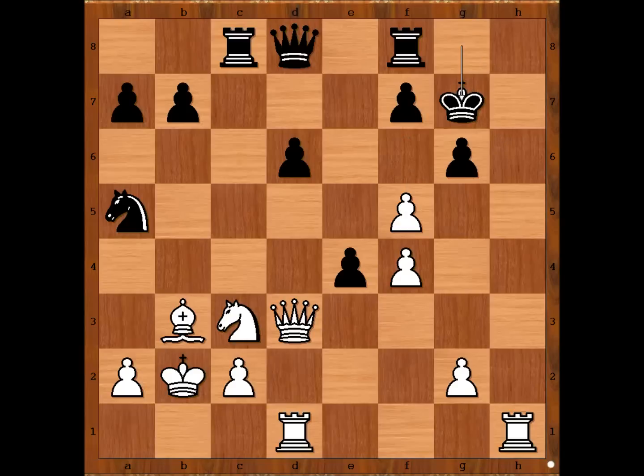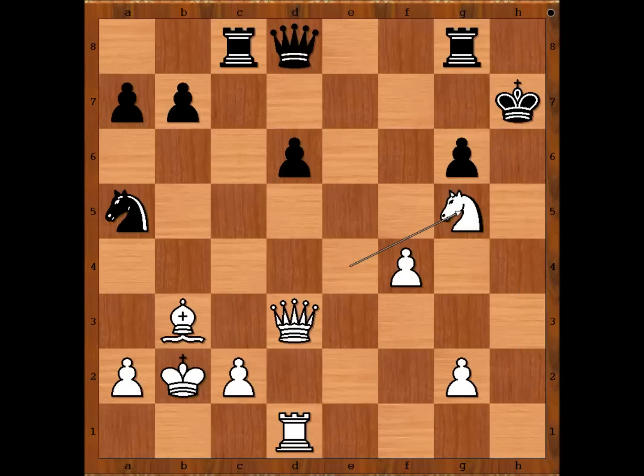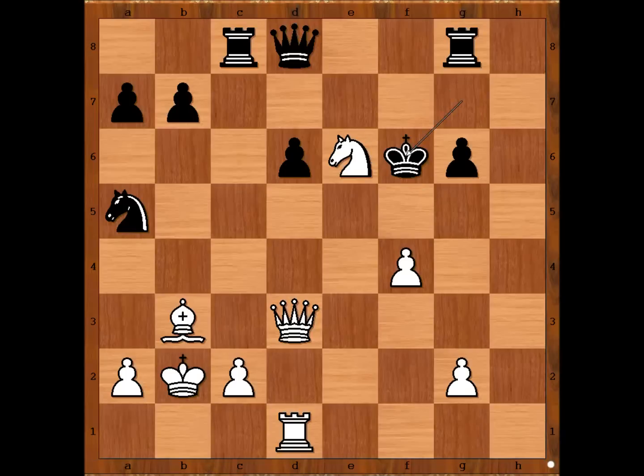So we have king takes on g7. White to move. White played the move and black resigned. The move is knight to e4. Black resigned. One line goes like this — rook to g8, making room for the king to escape, then f takes on g6, f takes on g6, and now the brilliant move rook to h7 check, king takes rook, knight to g5 check, king to g7, knight to e6 check, forking the king and the queen, and after king to f6, knight takes queen, winning for white.